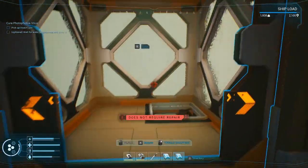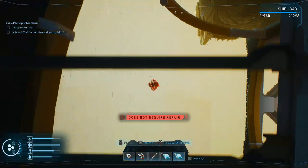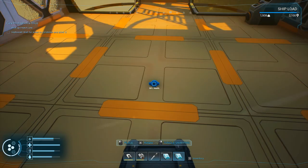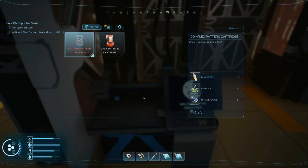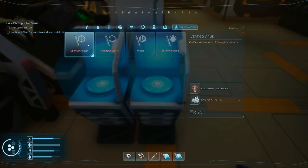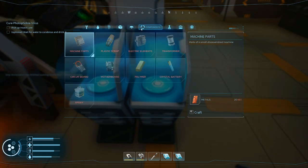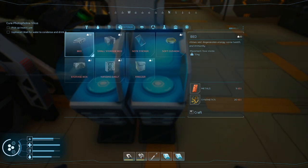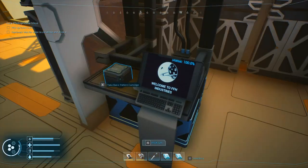Everything in here is fine. Close you, head downstairs. Back to where I was - these are the basic cartridges, so let's do some of that. I took these bulbs. Printing completed. I can't think of anything critical here.